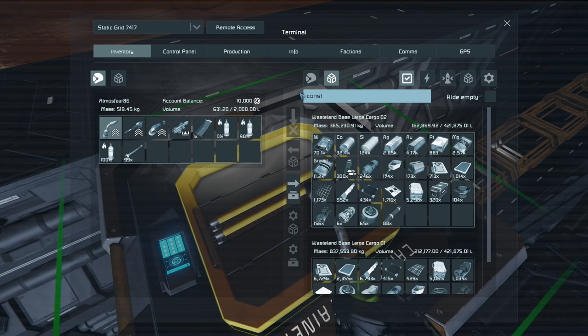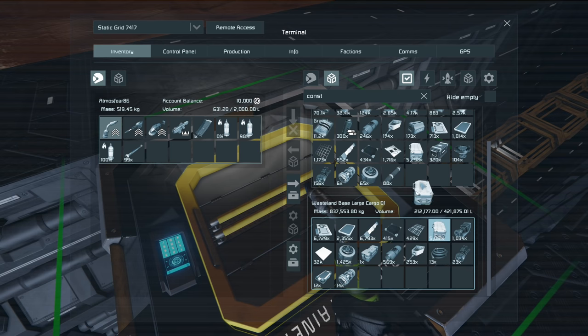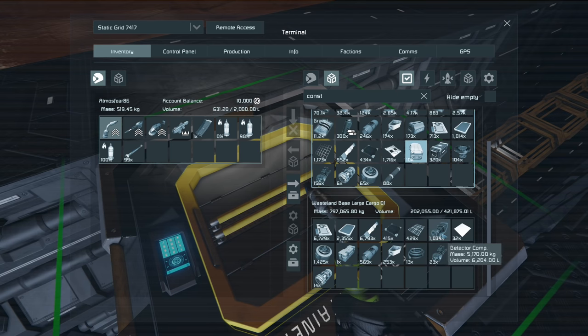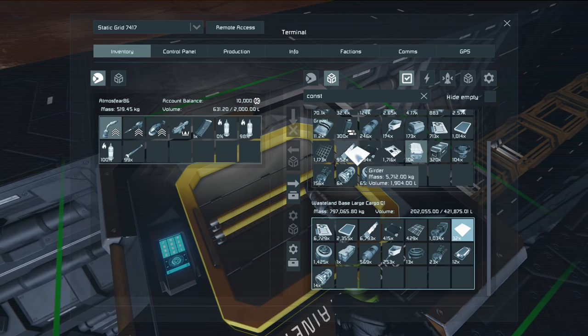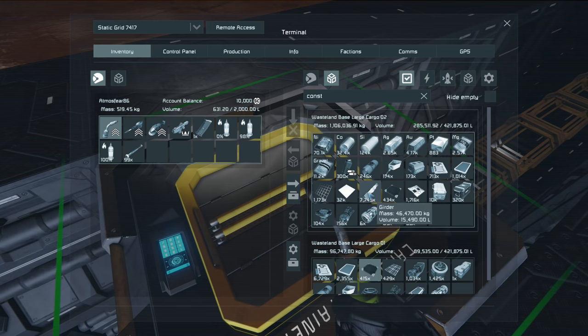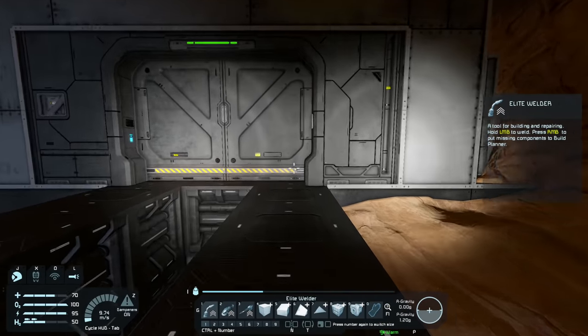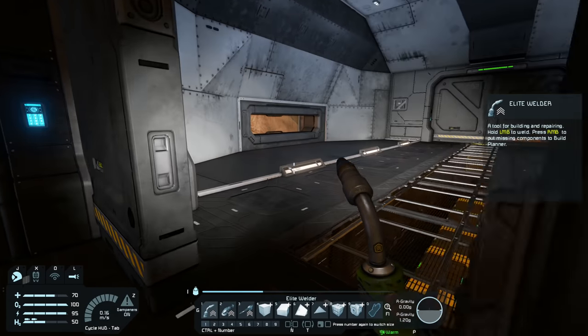I've got quite a few construction components and quite a few interior plates, but I actually burned through a couple of thousand just building all of these interior blocks. I've got plenty of girders. I suppose I could reclaim some materials and change them back into iron ingots, but I don't think I really want to mess around with that. I think it's going to be better if we just go ahead and mine some more iron. That is exactly what we are going to do.